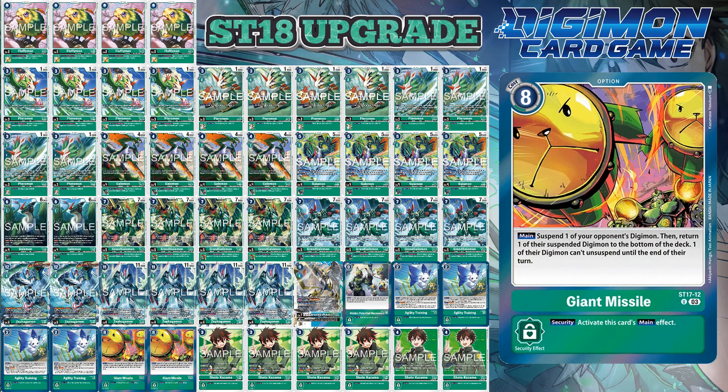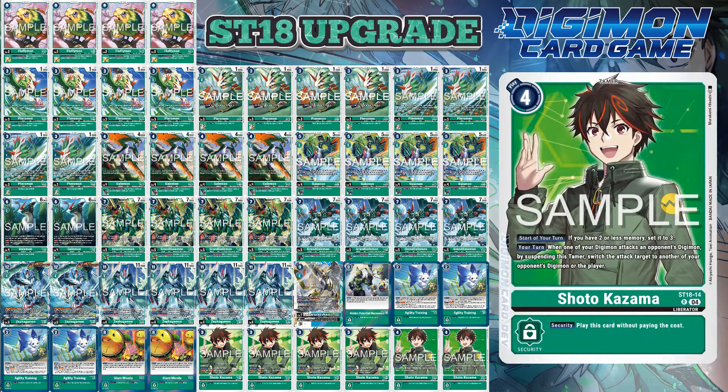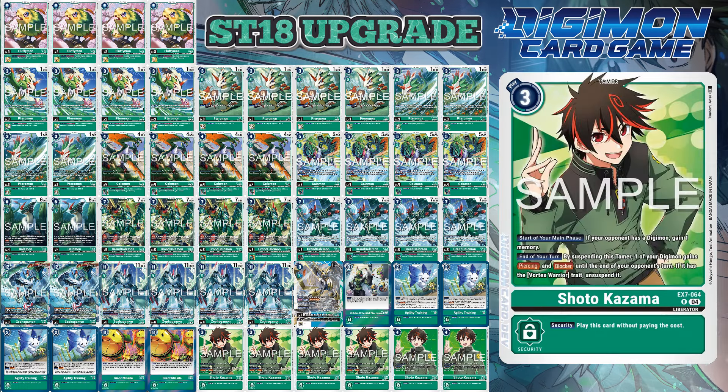Tamers could go pretty much any way you want. With the Memory Fixer, it guarantees you a start of turn with 3 memory, which can be especially huge with Agility Trainings or the effects of your Digimon that reduce Digivolution cost. The mandatory 4-of goes to EX7 Shoto for the Blocker and Piercing ability at end of turn. This deck was shotgunned very quickly — this list is untested, and because of the lack of Scramble cards, the deck will have to make do without them for the time being.